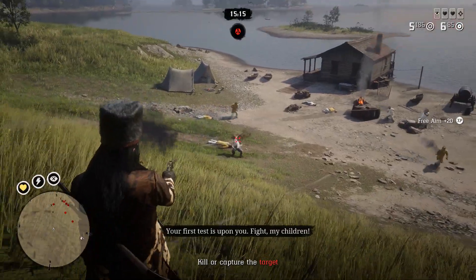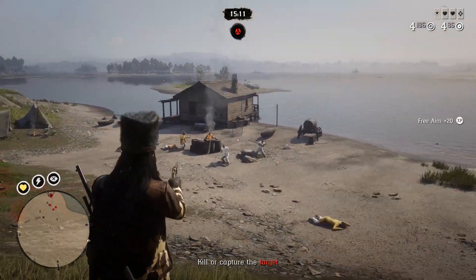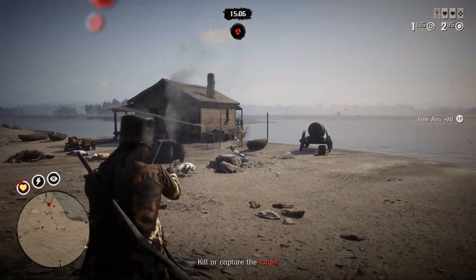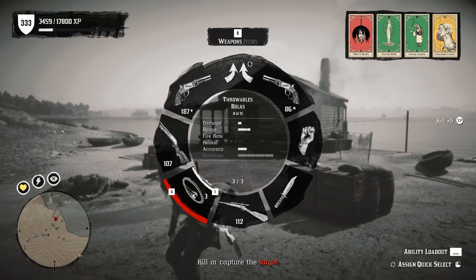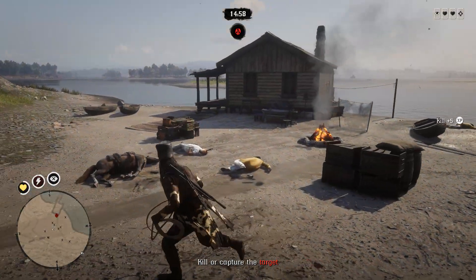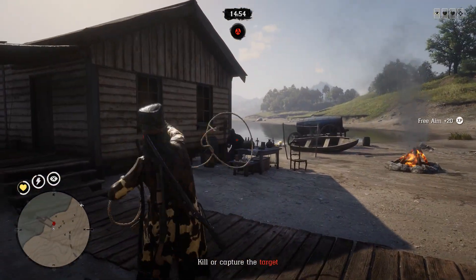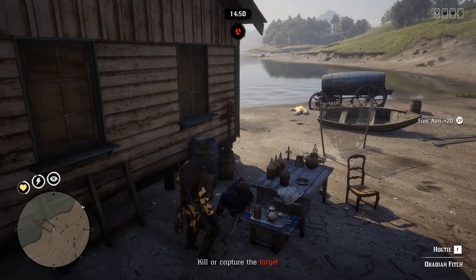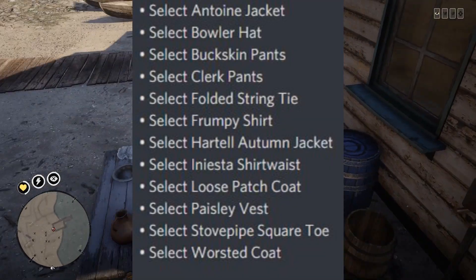At the stables you will find a discount on American Paint, and at your camp there are also discounts on camp dogs, camp themes, and other items you can buy from Cripps. There are a lot of different bonuses this week — for example, permanent posse creation is free, plus you can receive a lot of different clothing items for free, such as the bowler hat and others. But be careful, there are bugs with some items and you will not be able to claim them. I hope it will be fixed soon. You can see a full list of free items on your screen.